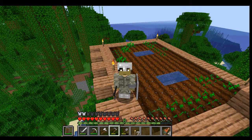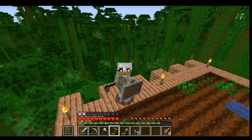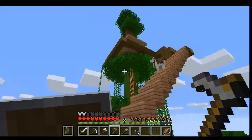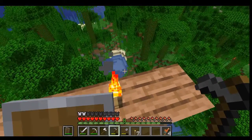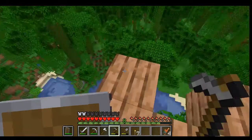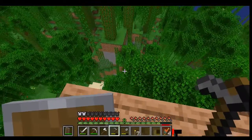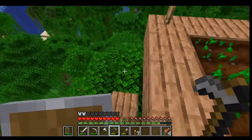So one of the things I was researching with the snapshot — I actually found out it wasn't necessarily the snapshot. Take a look around: I live in a jungle, and jungles have tons of vines. The vines are growing, and as the vines grow, that causes the computer to have to recalculate information, kind of like decaying leaves. So I did a few things to try to fix that.